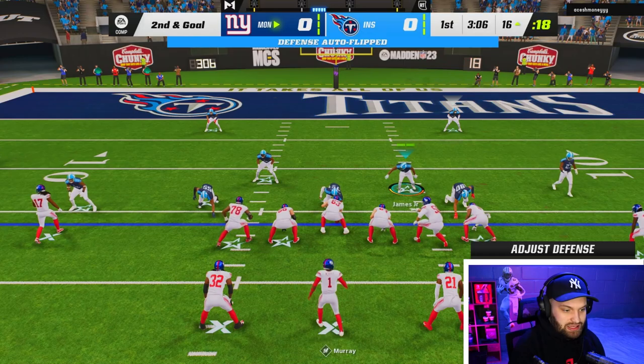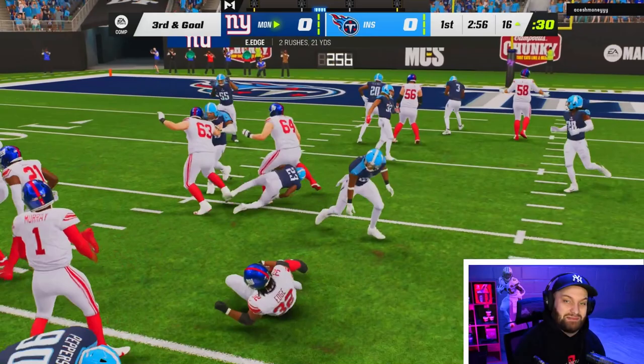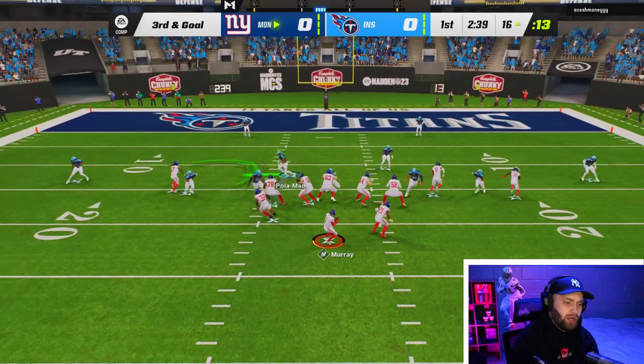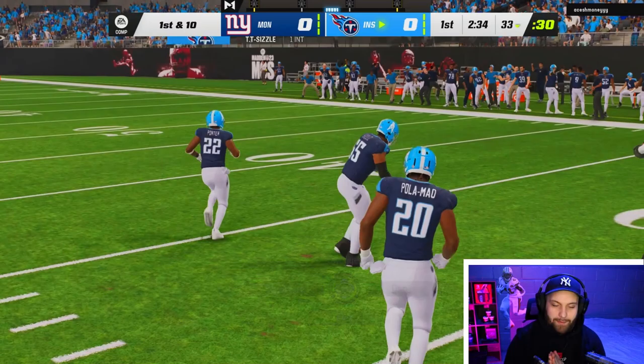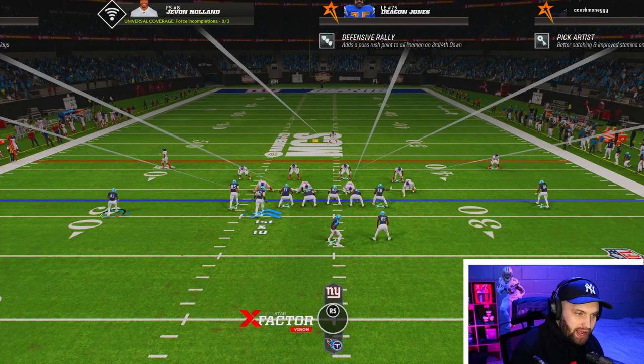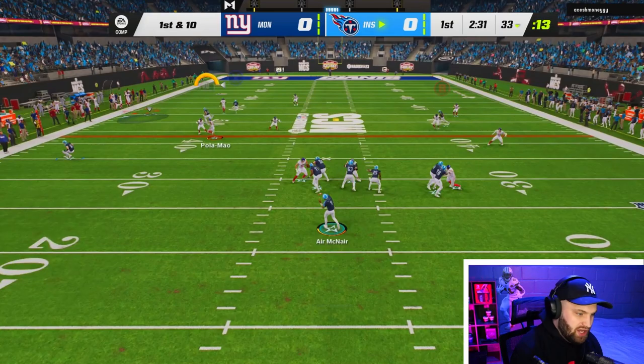This guy is hurrying up two plays in a row — he's definitely a hurry-up guy. Second and goal. I guessed pass right there, so thank god we stopped him. Third and goal — we need a big play. We got a pick, then I tried to spin but George Kittle fumbled. That was super unlucky. Looking at his abilities — pick artist, Lumberjack, Enforcer, with like five AP. So we just gotta watch out for Derwin James.